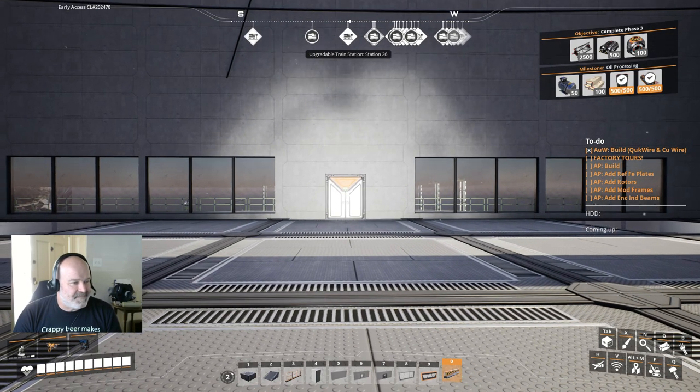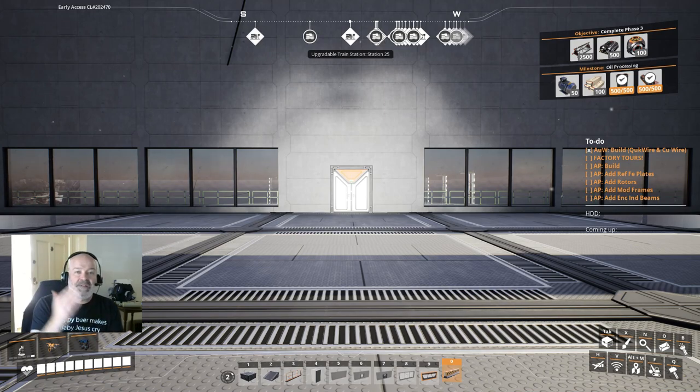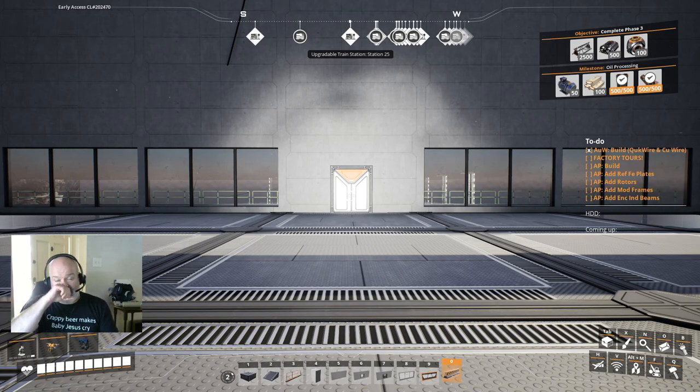You're looking at something different, and I'll show you what it is in a second. But last Episode 24, we did finish the whole Caterium line - we mined the ore, smelted it down, and put it into the factory and got wire and quick wire. That build is probably pretty small compared to what we're going to need in the future. We're probably going to have to build an ore warehouse and we're also going to need more power soon.